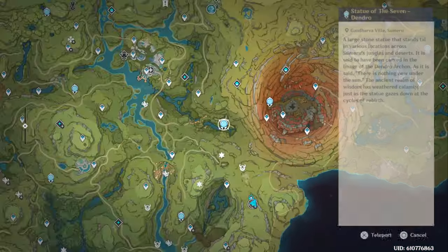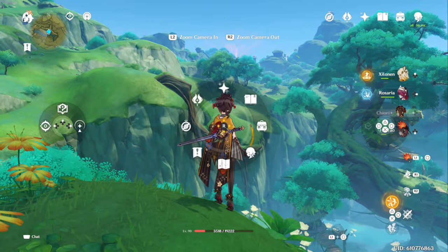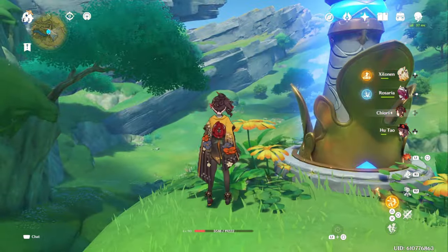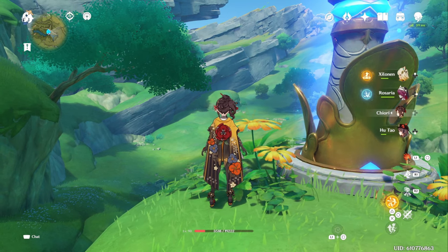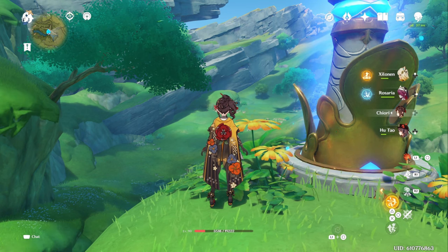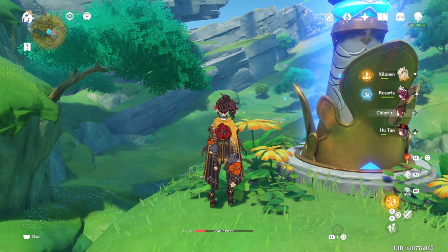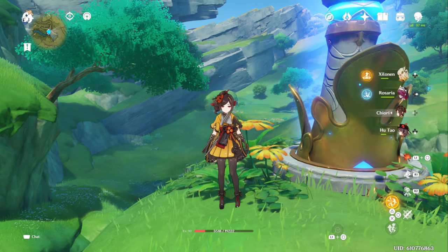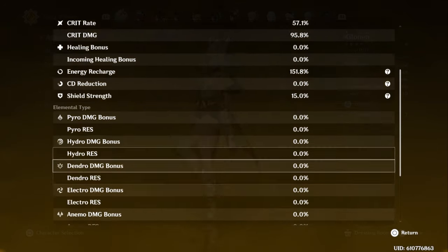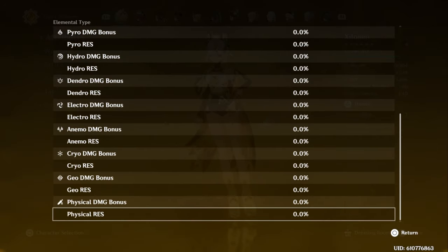That also covers how her Geo source samples remain active — it will just always be active regardless of whether you activate the source samples or not. It is 100% of the time, so as long as Shilonen is in the party, you will always be shredding nearby resistance to Geo and giving a damage bonus to Geo characters. Which is really, really nice. I was very confused by it at first because it wasn't reflecting in the stats — I was like, is it broken? Is it bugged? No, it just doesn't reflect there, but I can assure you that it is working.